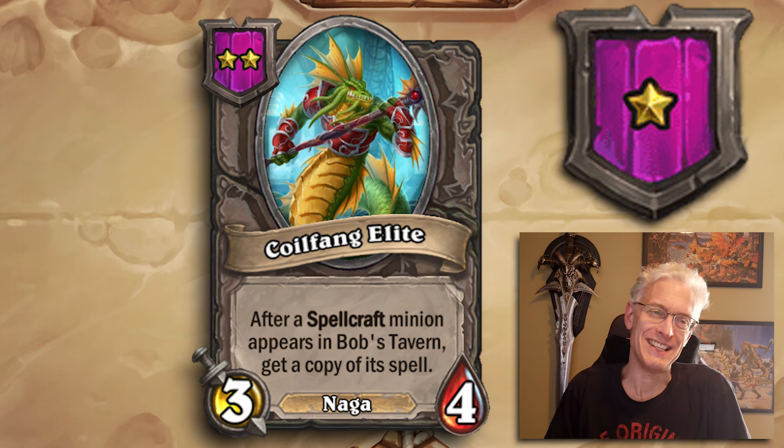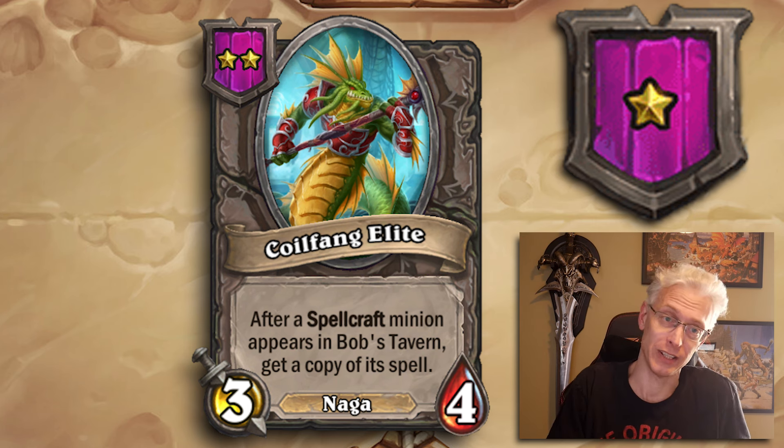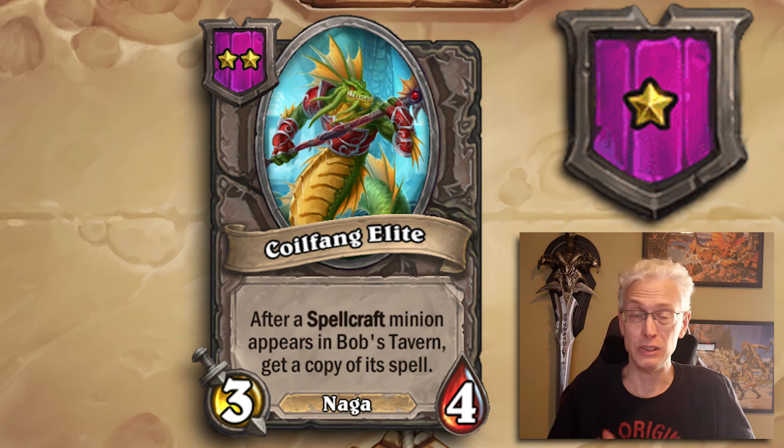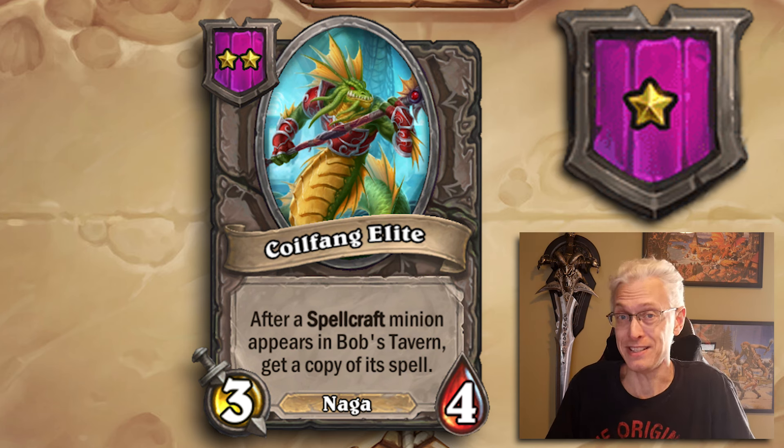Next is Coil Fang Elite, a Tier 1 3/4 Naga. After a spellcraft minion appears in Bob's Tavern, get a copy of its spell. This can be your entire build — get this early enough with a couple of Nagas and you can just force Naga. Sometimes it's a trap and you never see Naga in the shop, but other times you spend your spellcraft every turn because you get so many just by rolling. It's pretty phenomenal — and almost as often, a massive trap.